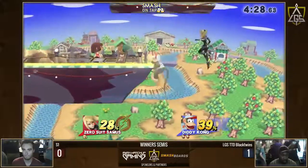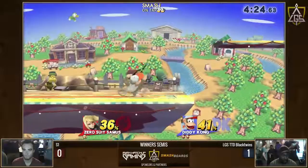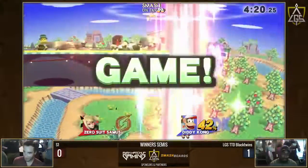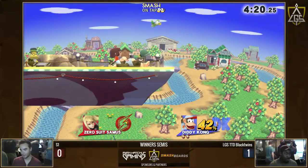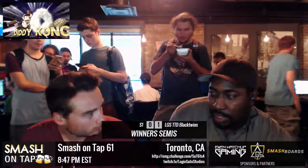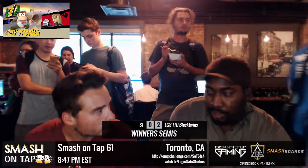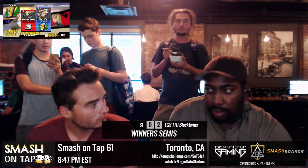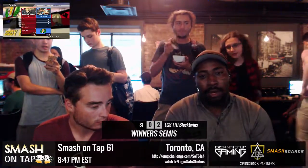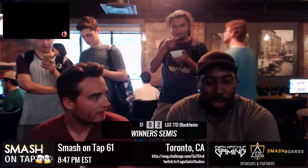Tries to get the edge guard, but doesn't get it. If S1 had just delayed a little bit on the up B, I want to see if he could've caught Black Twins out of the barrels. But gonna SD there — unfortunate. Good showing by S1 though, he did definitely get this far. Getting matches on stream is helpful, because Mr. Farzad himself is real good at that. It's just nice to have the video proof of stuff to have.